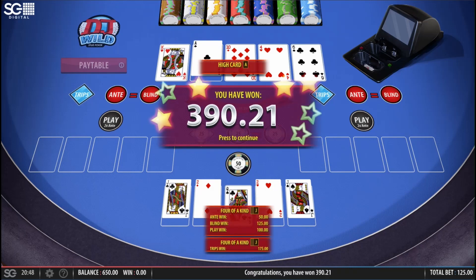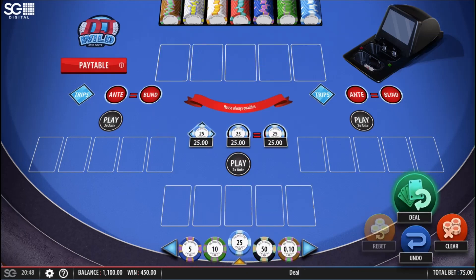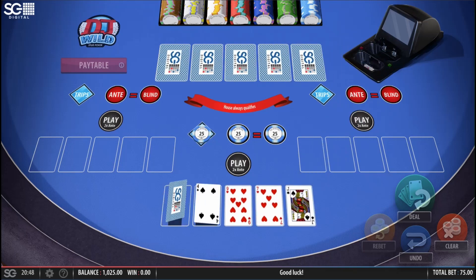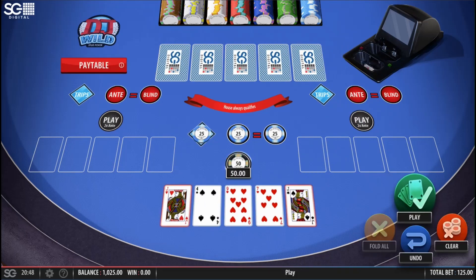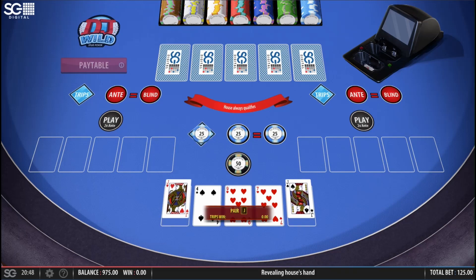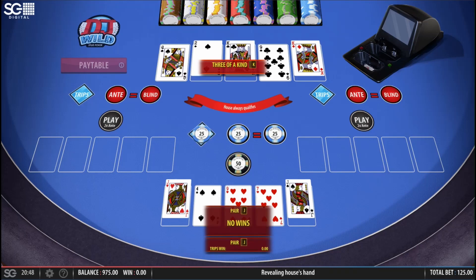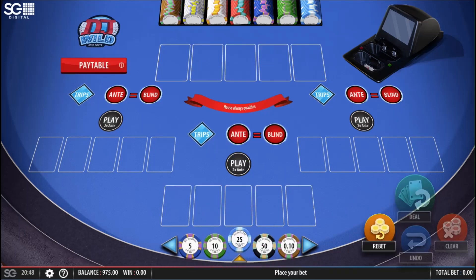So I get paid on everything, and the trips bet pays more if it's a natural four of a kind or natural three of a kind, as opposed to using a wild. Jack, seven, nine, four — pair of jacks, playable. King, nine, king — oh, two, three kings. Well, that definitely beats my jacks.